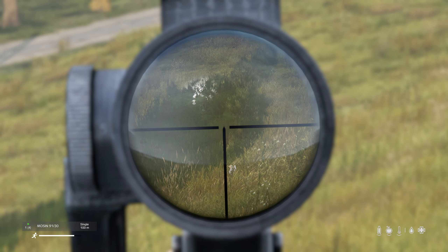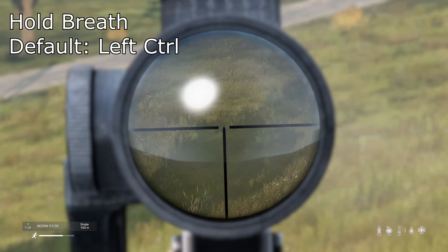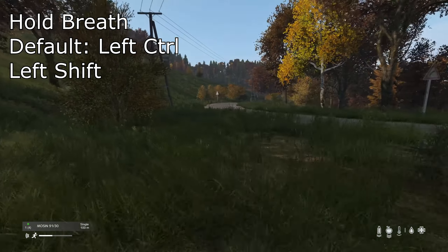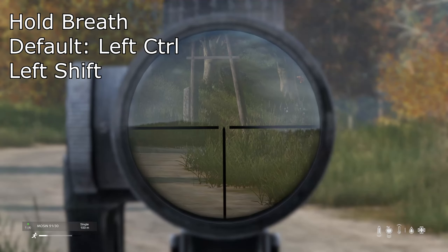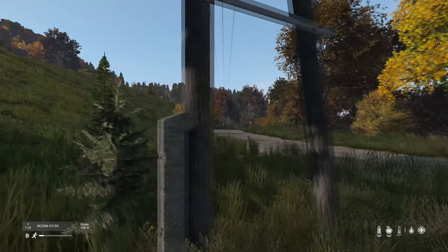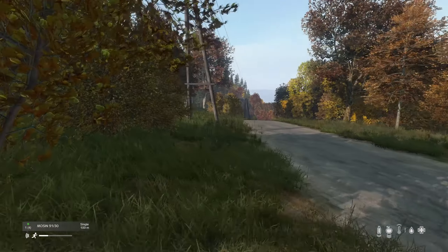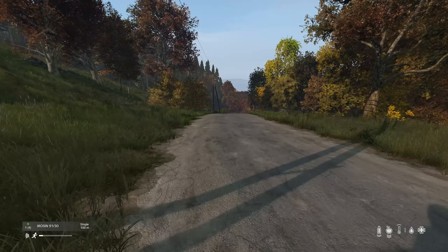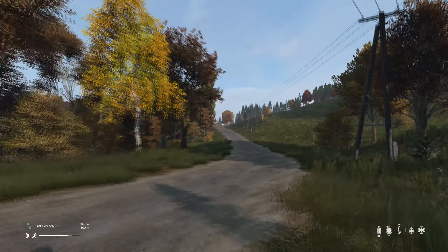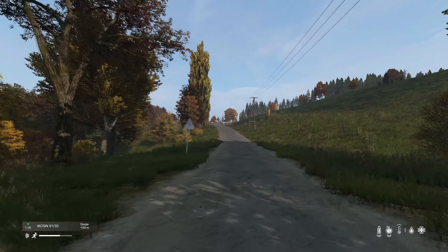Holding your breath will steady your aim and allow you to snipe a lot easier. By default this is Left Control, but I personally change hold breath to Shift. So yes, both my sprint and hold breath are on Shift — but you will only actually hold your breath if you are aiming down sights, which means you obviously can't sprint while doing so. I just find it more comfortable to hold Shift than the Control button, and when I unscope my finger is already on the sprint key.